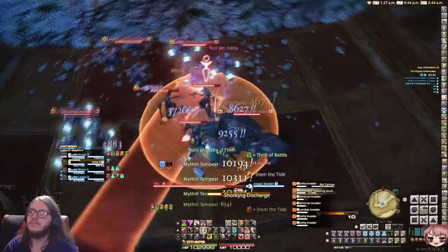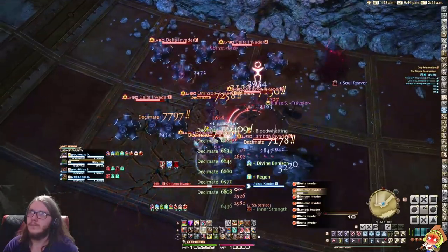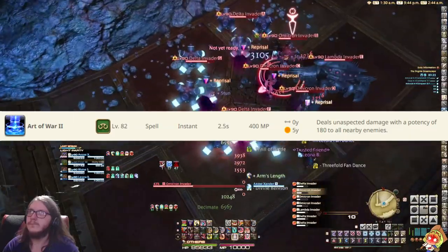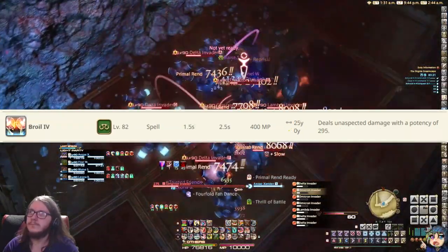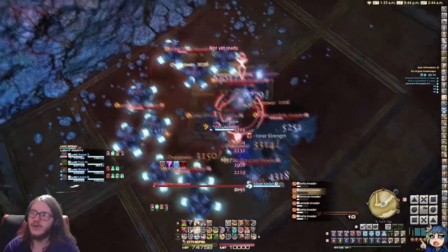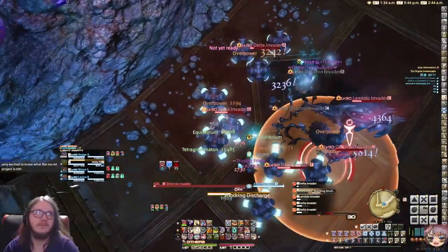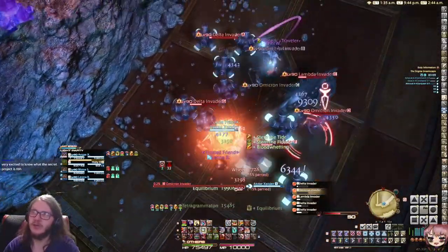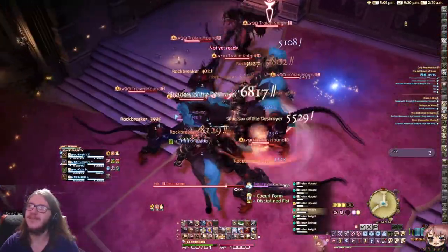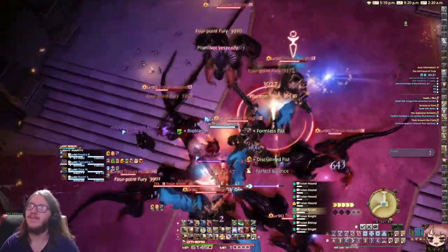How do you know if you should be using your AOE options? For some jobs that's easy — using Scholar as an example, its AOE move Art of War is famously a gain on two targets, as 180 potency per target beats Broyl's 295 potency when hitting two or more targets. Other jobs are more complicated, like Dragoon that wants to alternate its damage-over-time combo on two targets and AOE at three. Red Mages need to do Jolt into Impact on exactly two targets, and it's rough. The point is you need to either look up a guide or look at your potencies and do the math yourself — it's a case by case basis.